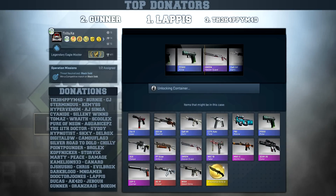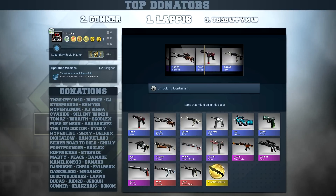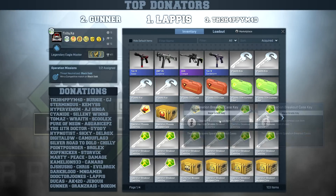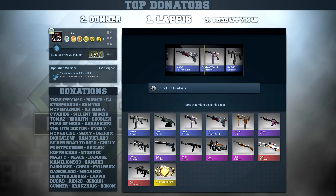Moving on with those Huntsman cases and it will be a Tec-9 Isaac - a skin from my wishlist - but I already got this one in stat-trak so nothing special there. Last operation phoenix case and I will get another Corporal. So far no luck, guys.